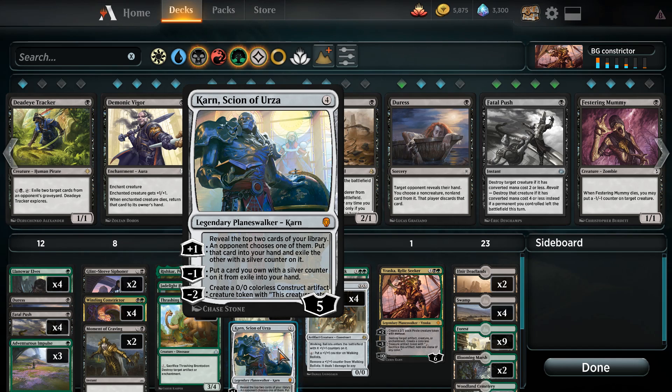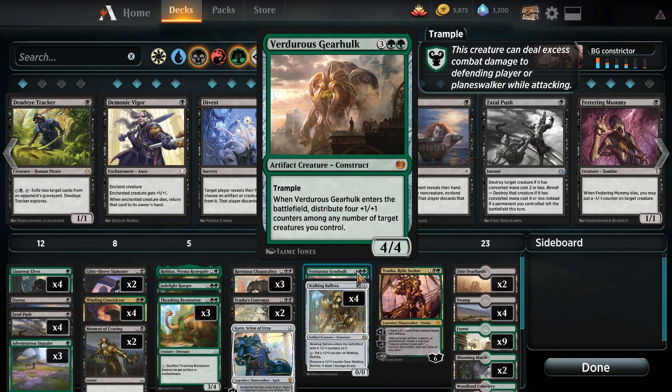Rounding up the four-CMC slot we have Karn, Scion of Urza. It's a planeswalker that allows us to draw additional cards and bring them back from exile depending on what our opponent chooses. Since we have some artifacts, it's possible to create colorless Construct artifact creature tokens that can grow and keep us alive until we stabilize. Next up we have Verdorous Gearhulk — a 4-4 with trample that distributes four plus one plus one counters among any number of creatures we control. With Winding Constrictor it can get out of hand extremely quickly, and we can ramp into it with Llanowar Elves and Rishka.